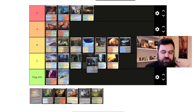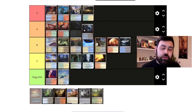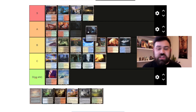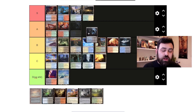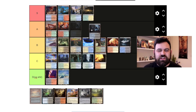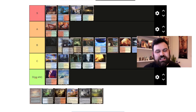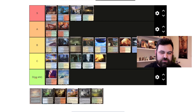Probably the most inconsistent cycle here — the creature lands. Celestial Colonnade has been incredible in constructed as a win condition for blue-white control decks. Creeping Tar Pit is phenomenal in cube, and Jund has made use of Raging Ravine. Meanwhile Lavaclaw Reaches was one of the laughable ones in the cycle. So this cycle is really inconsistently good. I'm putting them at the top of B, below the temples and below Seachrome Coast.